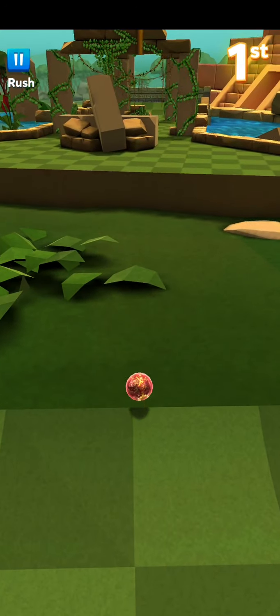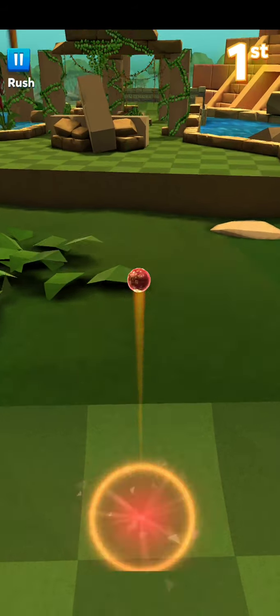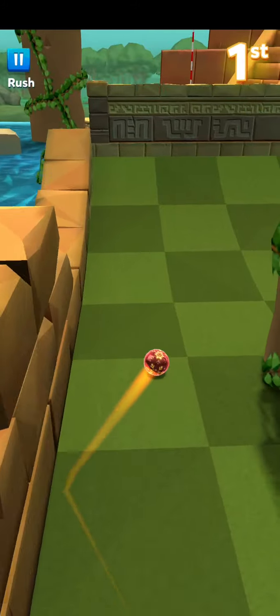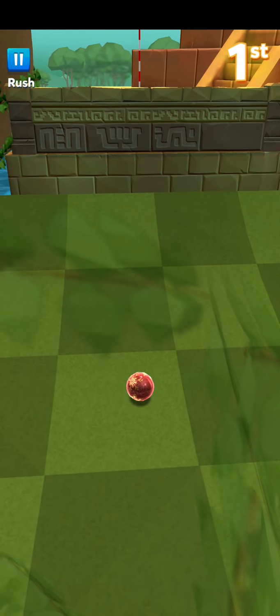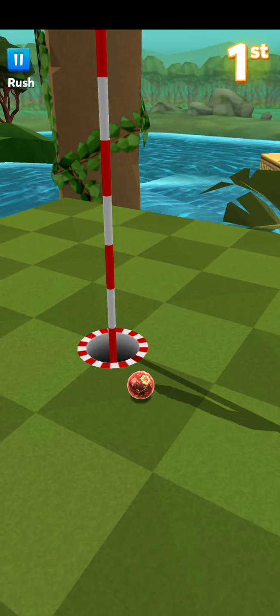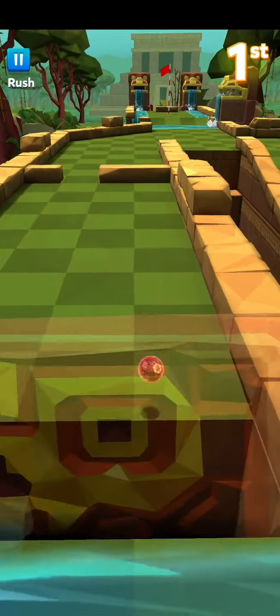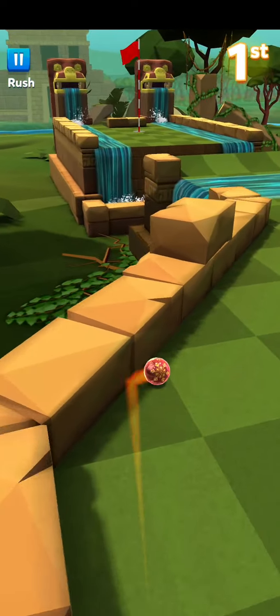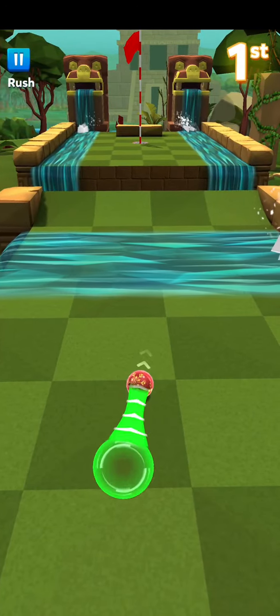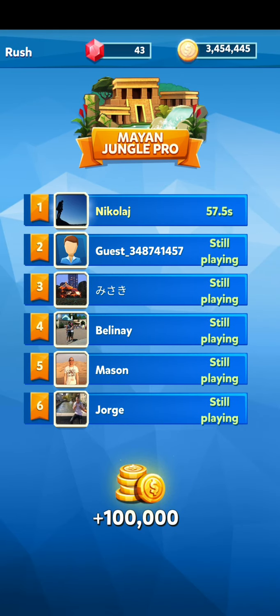Yellow-ish, right? A little bit too much. And then we whale it up. And then another yellow-ish. Come on, that's so slow. And then orange-ish - yeah, that's perfect. There we go. Great. First place. Lovely, lovely stuff. Let's continue.